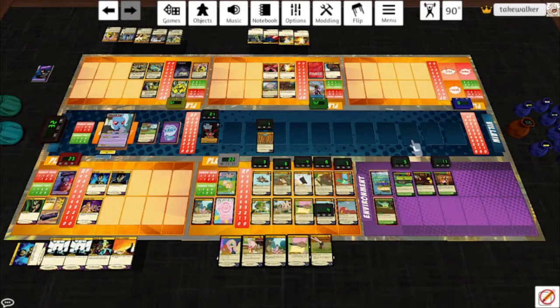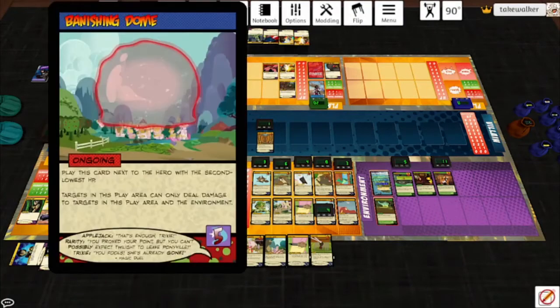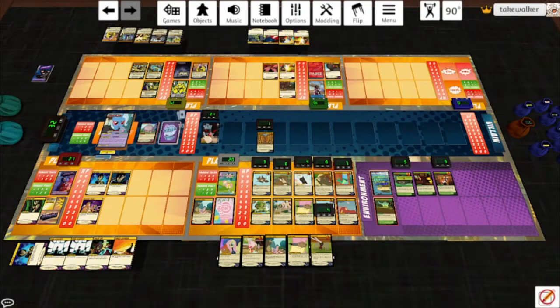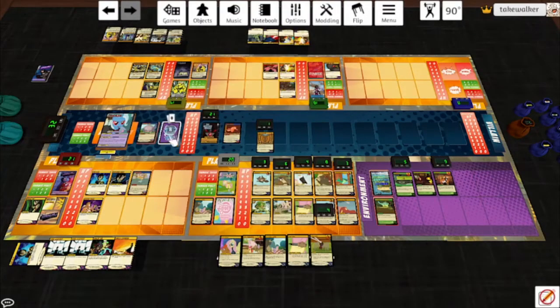Then this deals the target with the second lowest HP 1 toxic damage — that is the Monarch, who soaks it because of Everfree Cottage. Start of turn: Banishing Dome is destroyed. Trixie deals the 5 highest for 2 each, and the 5th highest is the Chimera. She plays another Horn Fusion — this goes next to Wraith, unfortunately. End of turn we play Tickle Torture: discard the top card of the villain deck, that's a 4. The hero with the most cards in hand discards that card's number of cards from hand. It's going to be Pyre — he'll keep the Thermonuclear Core.